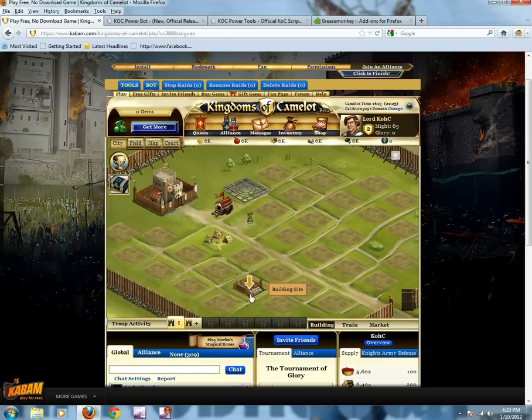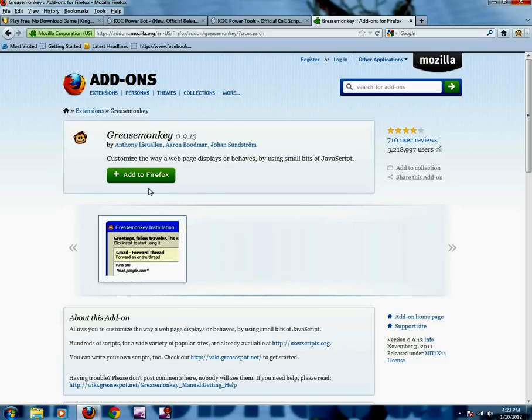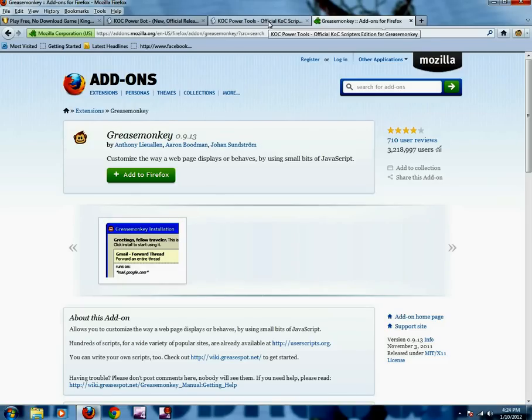So we're going to get started. First thing you have to do is you're going to need to download the user script add-on to Mozilla Firefox. You have to have Mozilla Firefox for this to work. Just click 'Add to Firefox' and it should ask you to download it. You'll download it and then you'll see this monkey in the corner — the monkey lets you know that you do have the Greasemonkey user script downloaded. All the links for today's tutorial will be in the description.